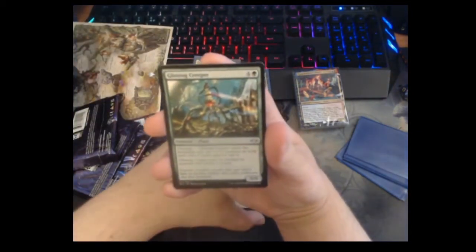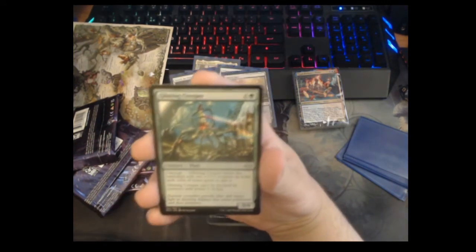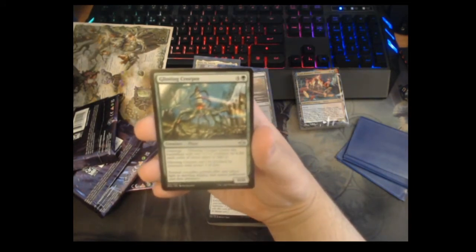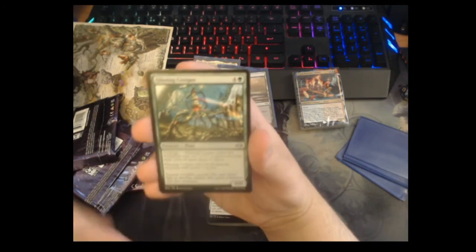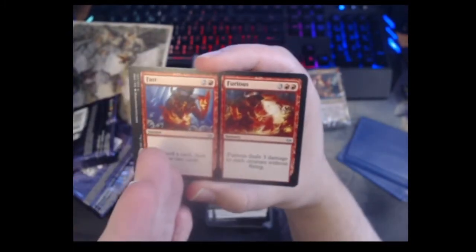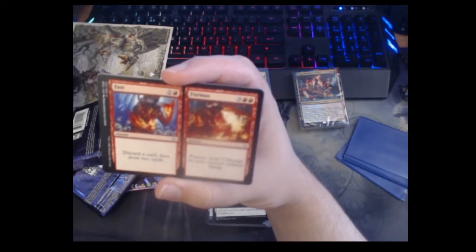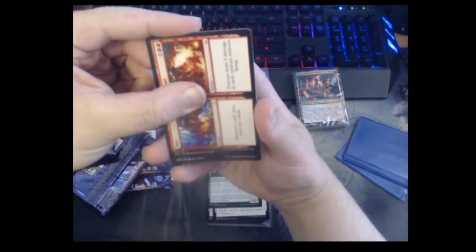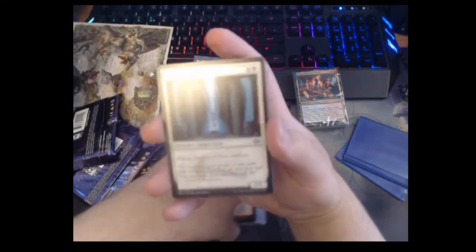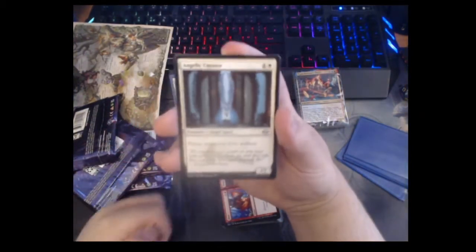Glinting Creeper — five mana green card with Converge, enters with two counters for each color of mana spent to cast it, and it can't be blocked by creatures with power two or less. In five-color this can be a five-mana 10/10 that can't be blocked by power two or less — seems good! To celebrate Fast and Furious Nine, we have 'Fast' and 'Furious.' Fast is an instant: discard a card, draw two. Furious is a five-mana sorcery: deal three to everything without flying. A weird pairing of cards but I actually quite dig it. And Angelic Curator — people were really excited this finally got a reprint. Flying, protection from artifacts, one-one for two mana — a super low cost angel.